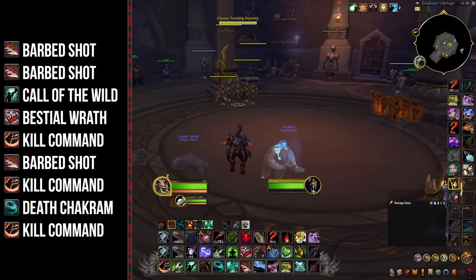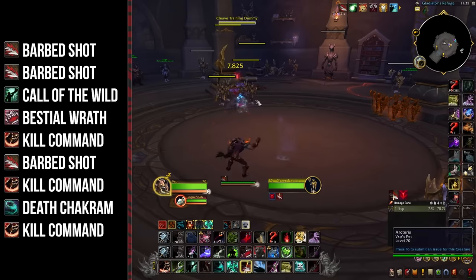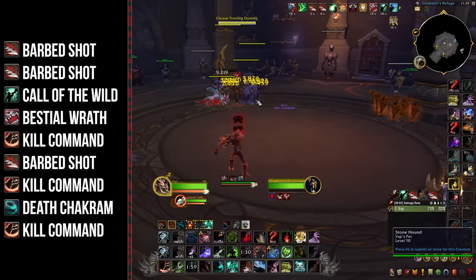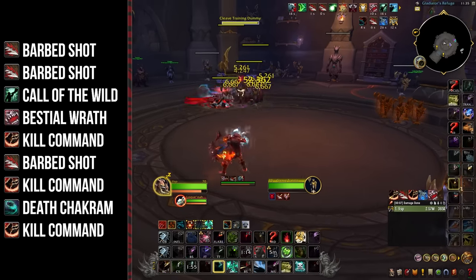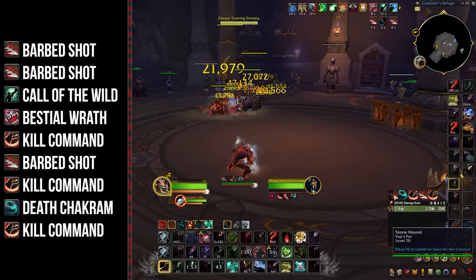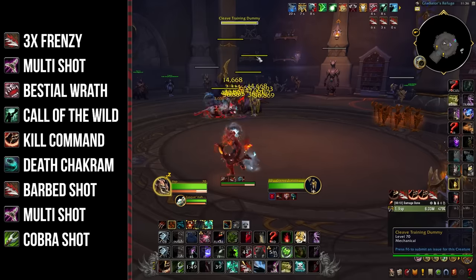For the Mythic Plus opener: use 2 Barb Shots on different targets, then Call of the Wild, followed by Bestial Wrath, into a Kill Command, then Barb Shot a 3rd target, followed by another Kill Command, into Death Chakram, and finally another Kill Command.